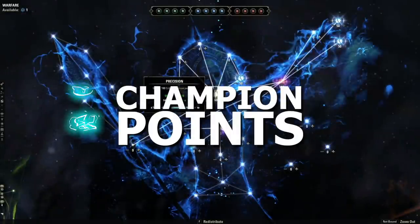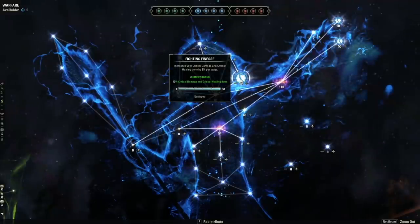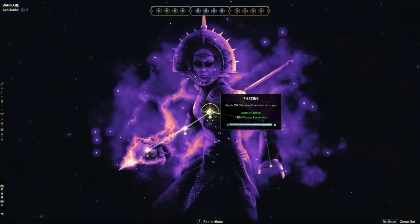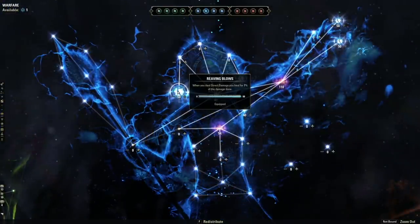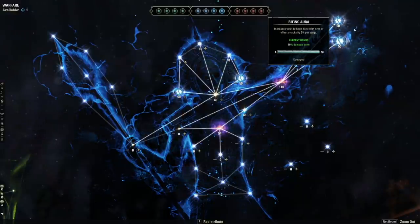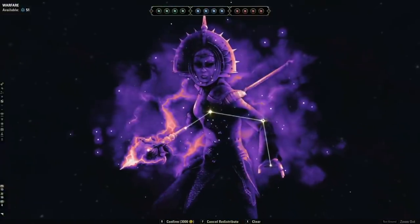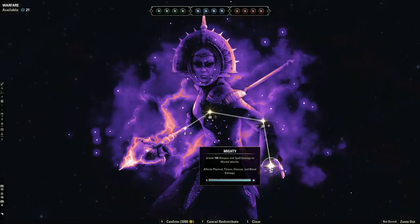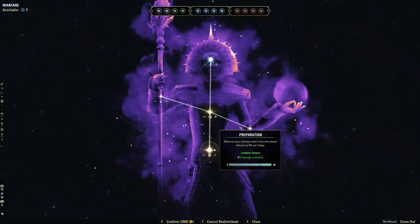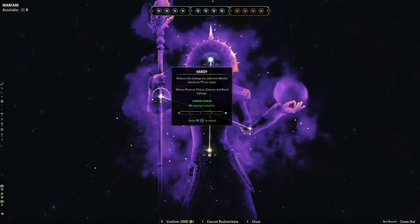For the blue champion point tree, put 40 points into Precision, 50 into Fighting Finesse (slottable — drag it to the slottable bar), 40 into Piercing, 50 into Reaving Blows (slottable — when you deal direct damage you heal for 7% of damage done, which is why we don't need Ring of the Pale Order), 50 into Thaumaturge (slottable), 50 into Biting Aura (slottable), 40 into Tireless Discipline, 20 into Battle Mastery, 30 into Mighty, then top off Battle Mastery. For damage mitigation put 10 into Quick Recovery, 40 into Preparation, 40 into Elemental Aegis, and 40 into Hardy.